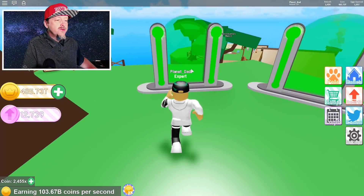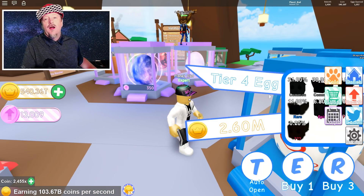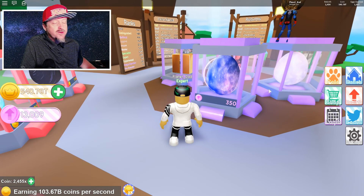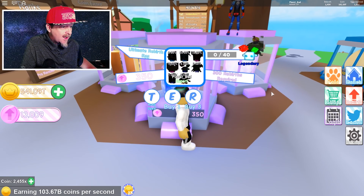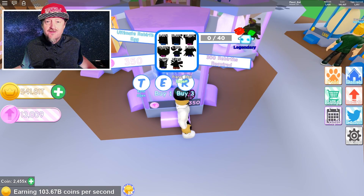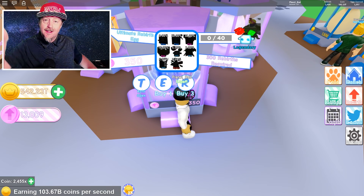Let's pick up our portals and do the codes. Check it out — that right there is the new egg. It costs 350 rebirth tokens. It's got a bunch of cool pets, and obviously there's a mythic pet that's going to be really hard to get. Maybe I'll get it on this video — you never know! But before we open any eggs, let's do the codes.